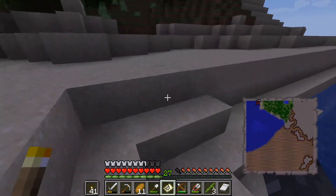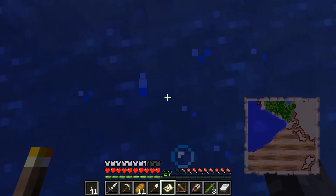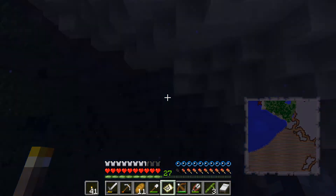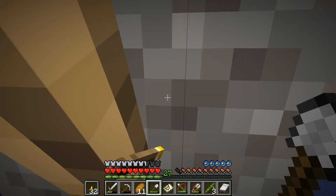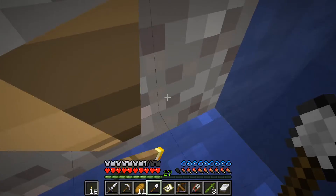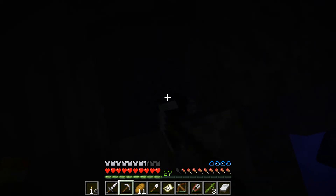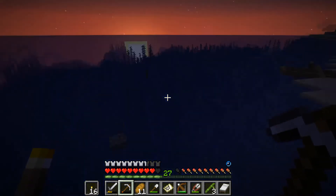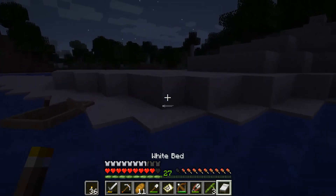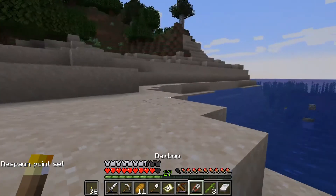The treasure should be somewhere on this beach. This is always the hardest part - actually finding the exact spot on the map. I should be right on top of the X right now. Straight down here should be a chest - but that's just stone, not a chest. It's also very hard to see. I can get air back by spamming torches, which is nice. That's stone again so I've got to break more.